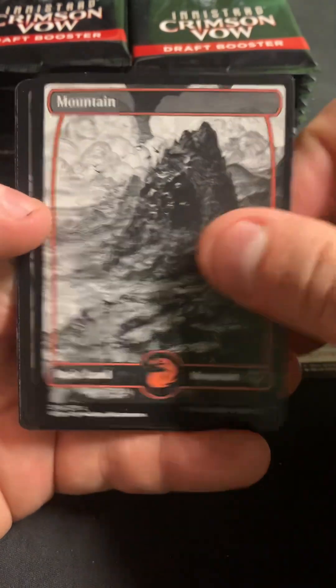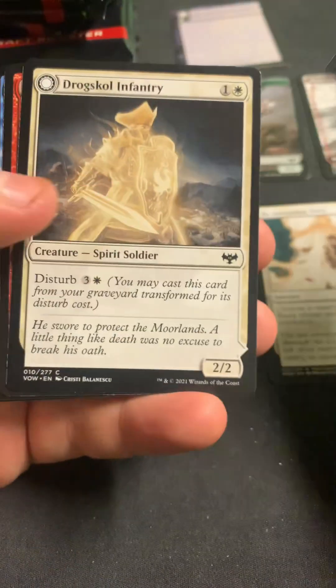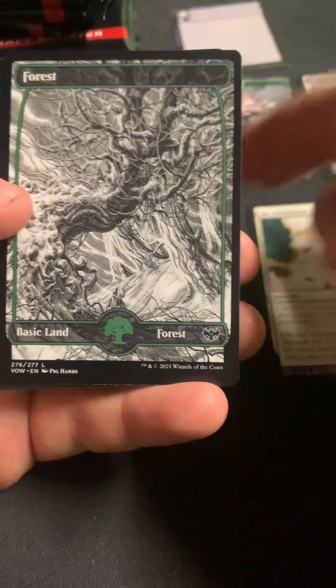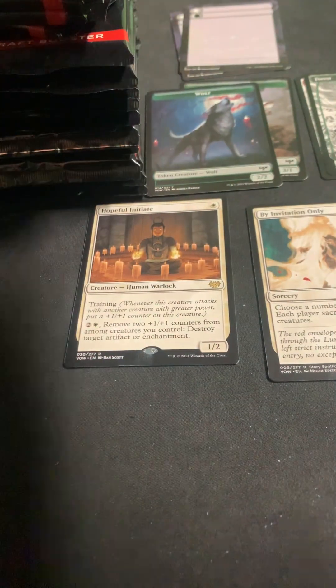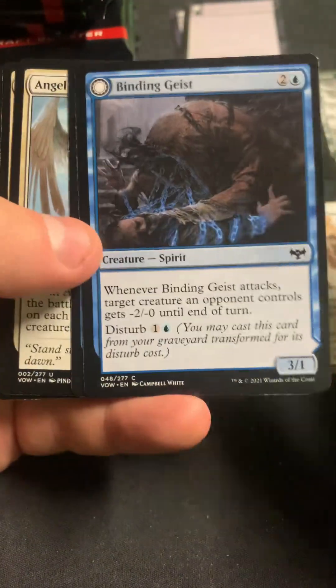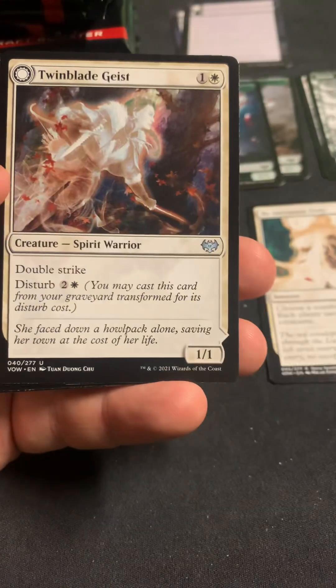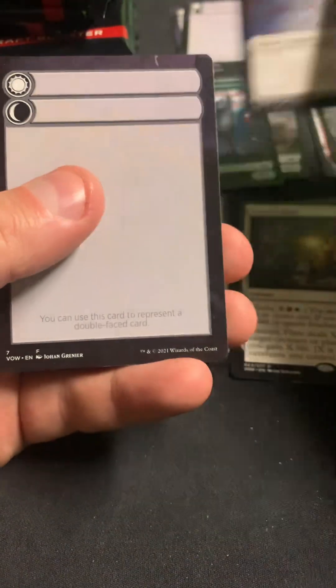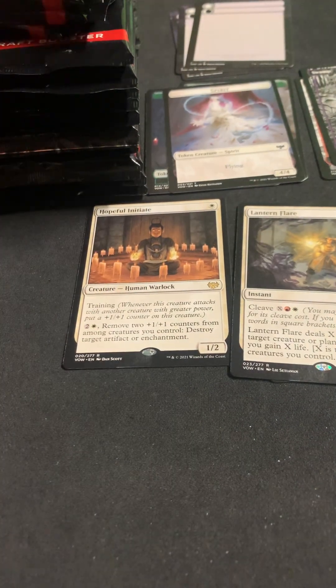We got By Invitation Only as the first rare. It's an interesting set because it got beat down so bad in value. We got a Hopeful Initiate — that's definitely one of the recent rares. It's not a ten-dollar rare but still a pretty solid rare. Those are the ones that help make your box or not. We got a Lantern Flare and a Swamp.